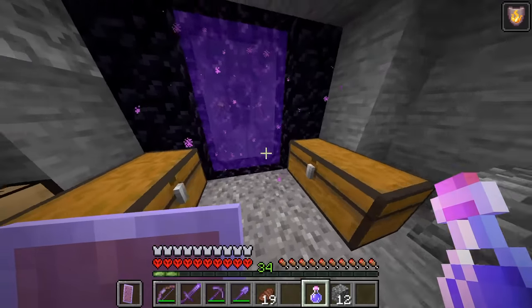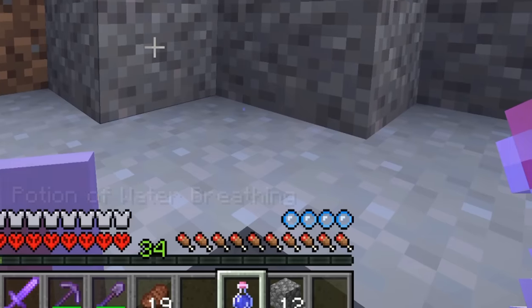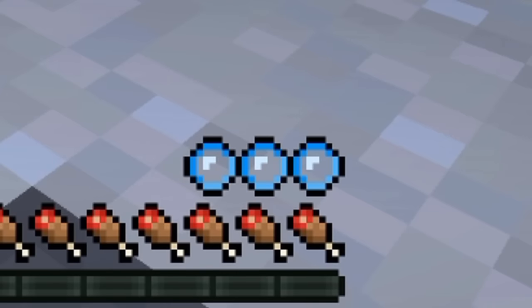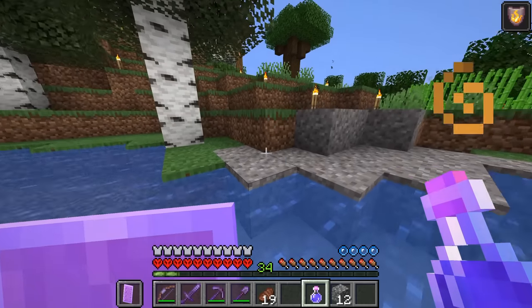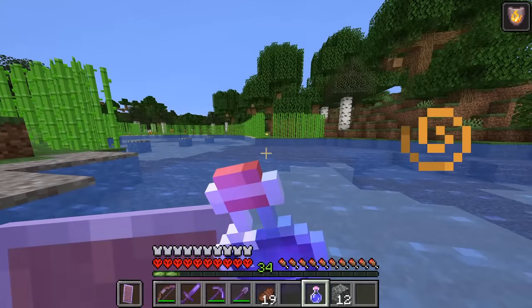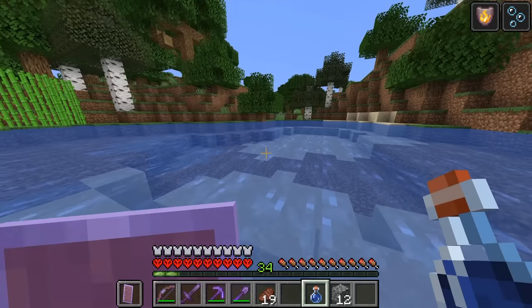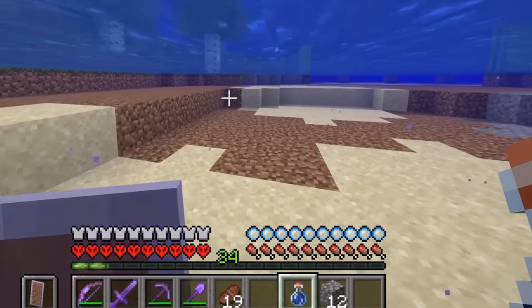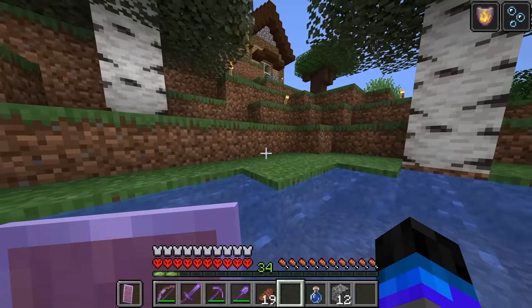Now it's time to test out our other potion. Typically when you go underwater in Minecraft, your bubbles go down and you start taking damage - not good, right? Well, now you drink your water breathing potion. You now have eight minutes of water breathing. Would you look at that - your bubbles never go down. But now that we've messed around with those two potions, let's go have a look at what other potions we can make.